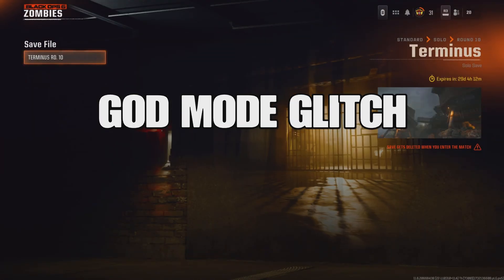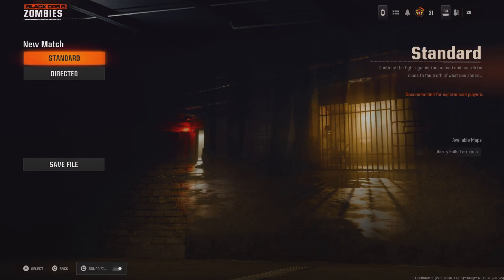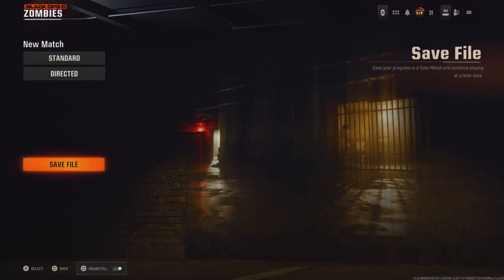We're going to go ahead and log into this save file. This is a glitch we recently did right here in Terminus. This thing is going to allow you to spawn inside the room. At round 10 you're going to spawn inside the room where you're supposed to pick up the device — you do not pick up the device, you just get the zombies to keep spawning, and after that you just grind camos, kills, and a massive amount of XP. This glitch is just absolutely broken.